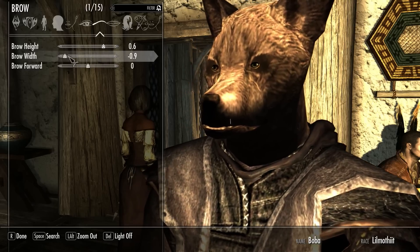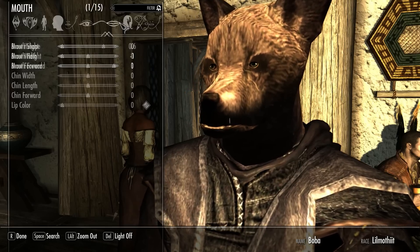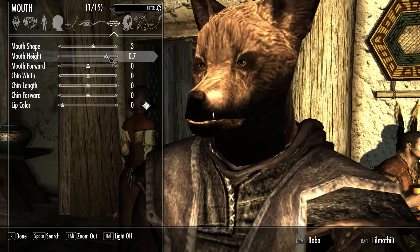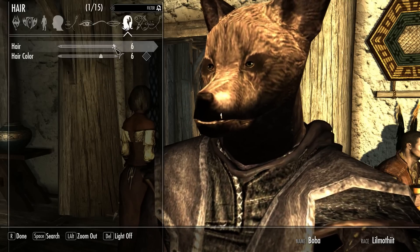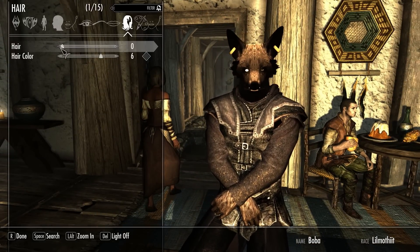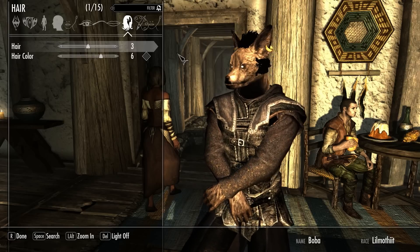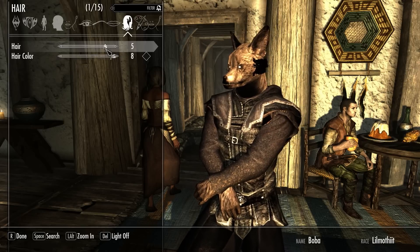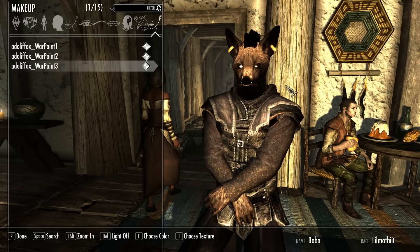Brow width and stuff works as well, so you can make him look like a crazy fox. Mouth shape and mouth height — there you go. So it's still customisable, it's just a bit weird at the moment. Let's have a look at the hair. Apparently custom hair for this has been added. We've also got earrings. The hair seems the same colour all the way through. That's pretty much what you can do to him right now — there's not much you can actually do.